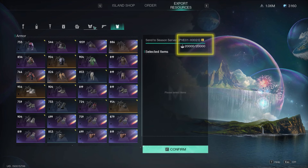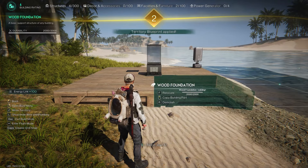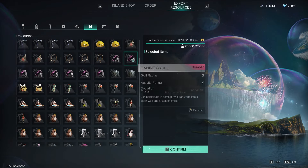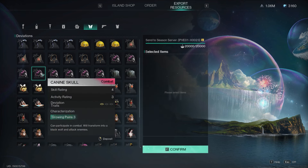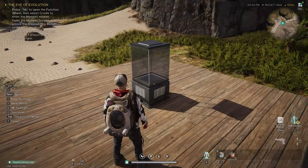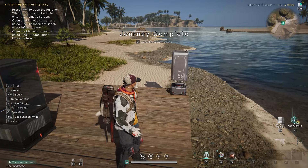To transfer items from the eternal land to the current server, one of the first things you'll do on a new server is build a base. Your base comes with an isolated securement unit, and this is the best time to bring your favorite deviant to the current server. Open your space-time backpack, hit the transfer button, and go to the deviant page. Select your deviant — for example, I'm using the canine skull with a skill rating of 4. You can see the points decrease by 800, which is the cost of transferring one deviant. Confirm, open your inventory, and you'll see the transferred item ready to use.